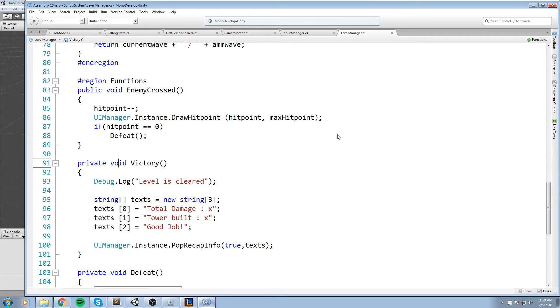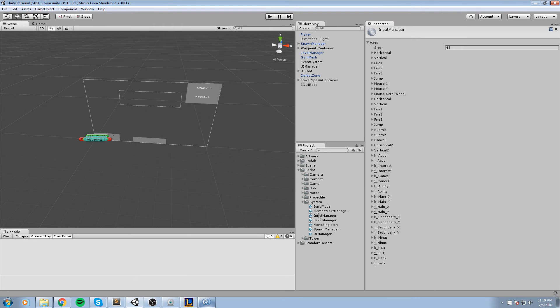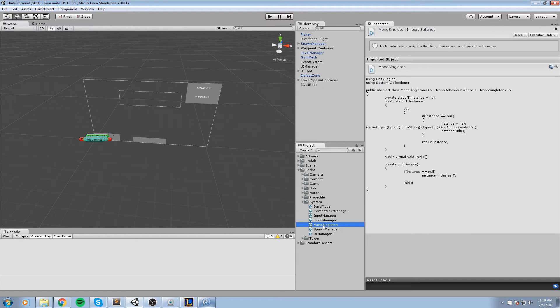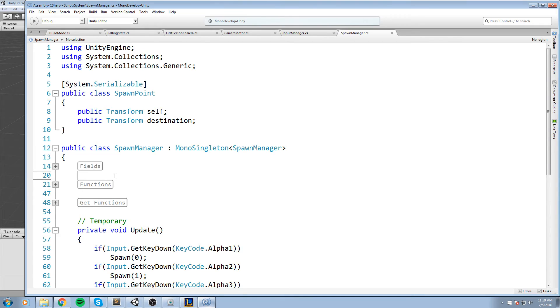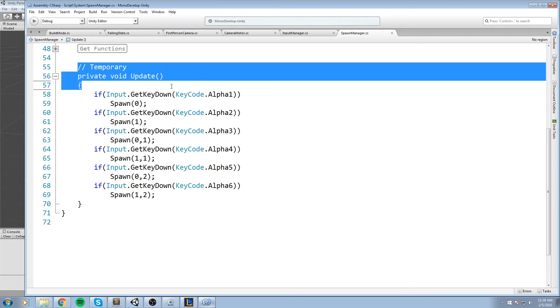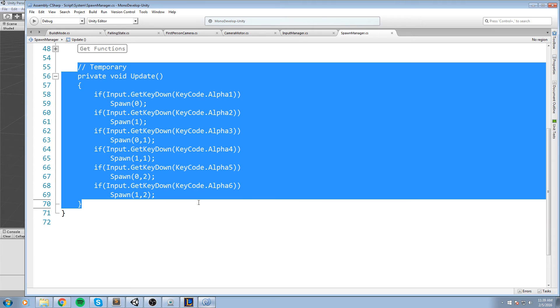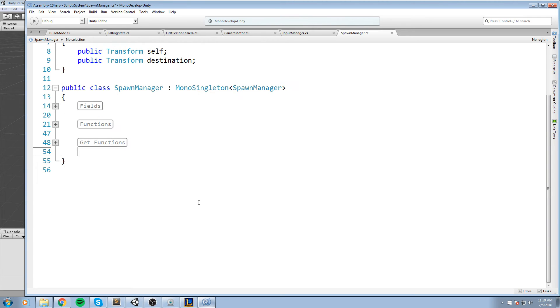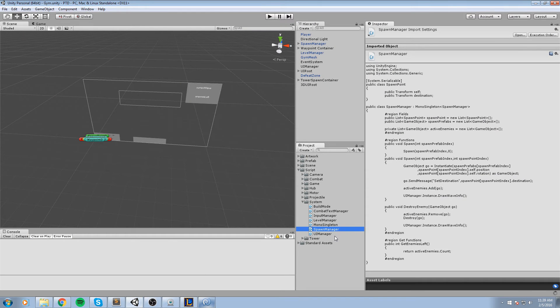Checking remaining scripts - no inputs needed there. Looking at the spawn manager, there's some code to manually spawn players but it has a comment saying 'temporary', so we're going to remove it entirely - we don't need it anymore.